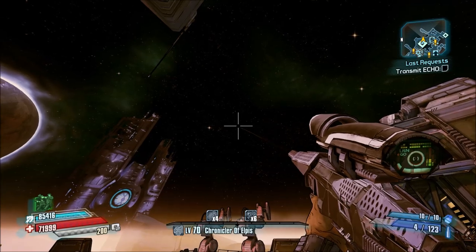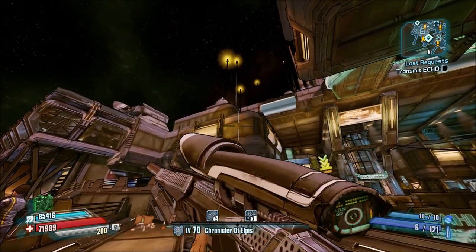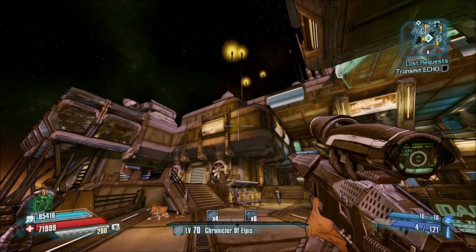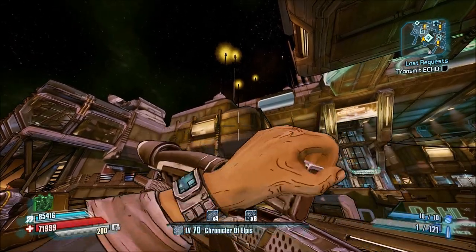We'll go ahead and show this gun in action. You'll see that it has this kind of rocket launcher firing effect, which is kind of interesting. And then when it hits objects, you're going to see that it has that explosive effect, very much like the Cobra.